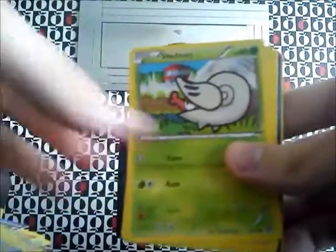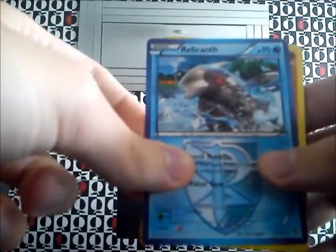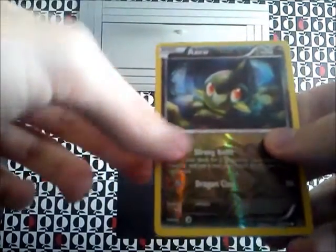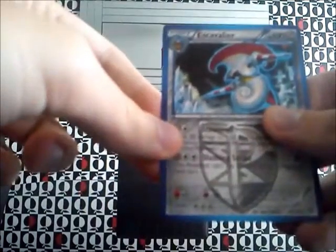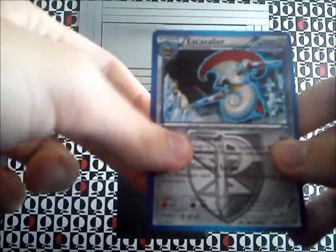Okie doke. Start off with Tynemo, Shalmet, Gulette, Machop, Throw. Relicanth, Archen. Sweet! Valerion. Reverse Hollow is an Axu. And the Rare is... Excalvala. Excalvala. I can't even say these card names. Anyway, yeah. Still, that card is cool.